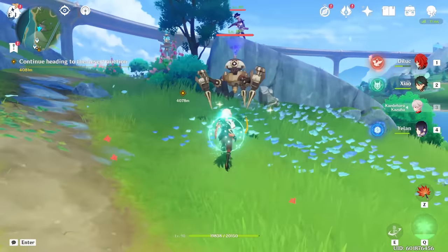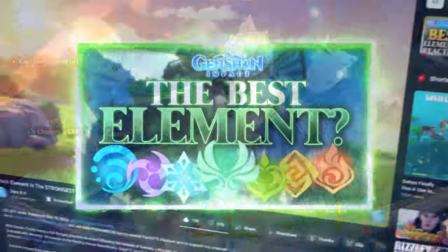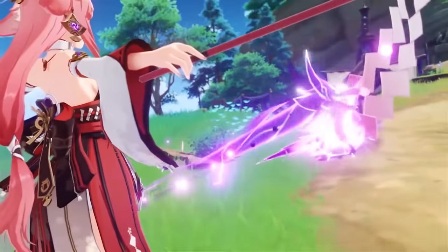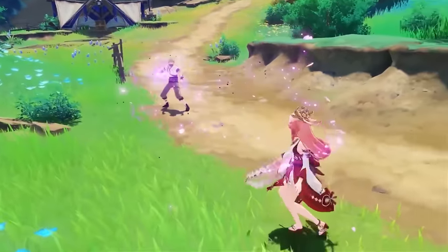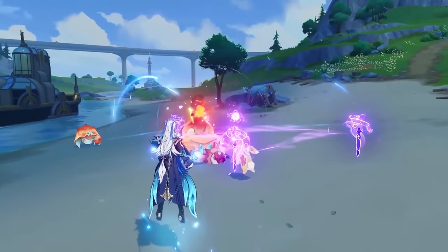Hey guys, welcome back. For today's video, I wanted to rehash one that I made around the same time last year when version 3 came out, ranking each element from worst to best. A lot has happened from 2022 to now coming in almost 2024, and I thought it would be good to make an updated version since we now had over a year of Dendro being in the game plus new characters, especially with Fontaine bringing us some very interesting ones that are bound to shake up the meta.